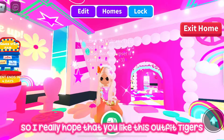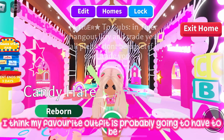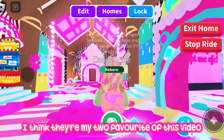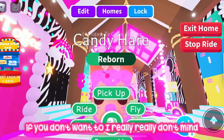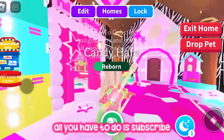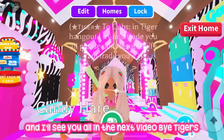I really hope you liked all the outfits, tigers! I think they all turned out quite well. My favorite is probably the orange chibi fit and the first preppy boy outfit. Let me know which are your favorites — they're all free to use and you don't have to give credits if you don't want to. I hope this video helps you make some cute summer fits in Adopt Me. Remember to subscribe, like, and comment your Roblox username for the neon candy hair giveaway. Let me know if you want a part two, and I'll see you all in the next video — bye tigers!